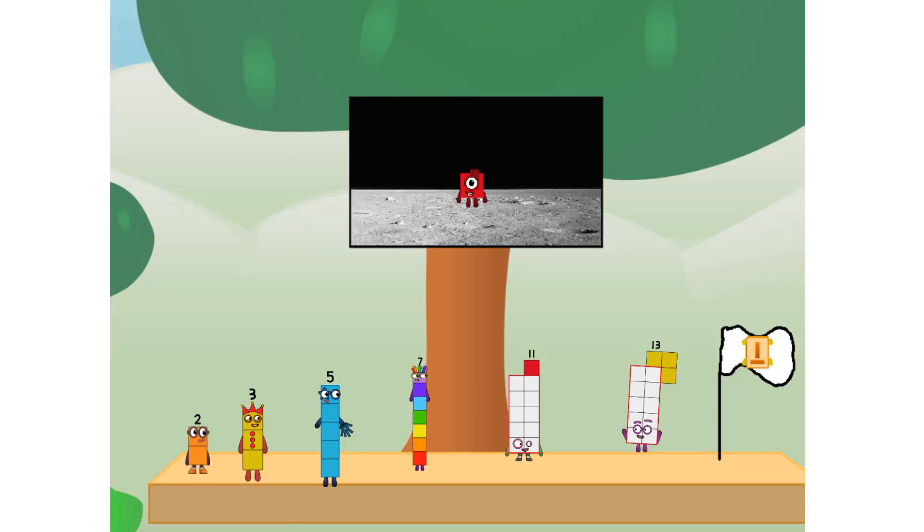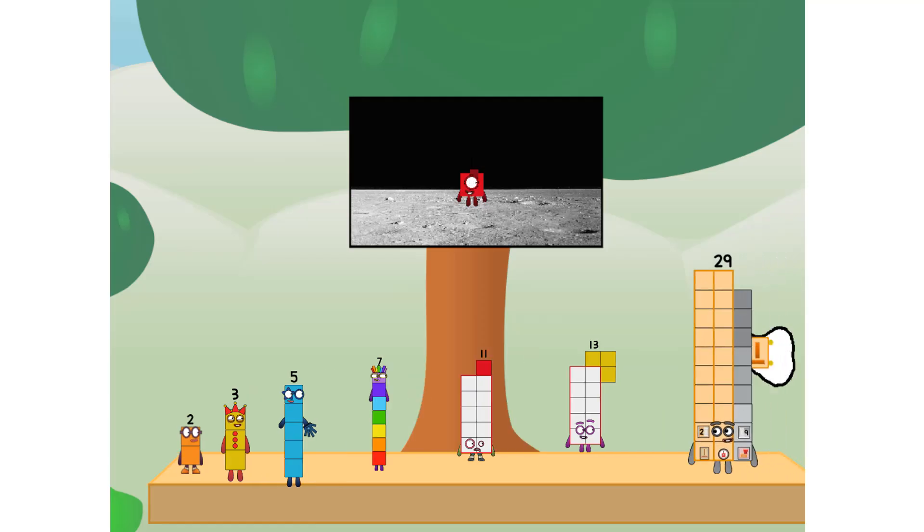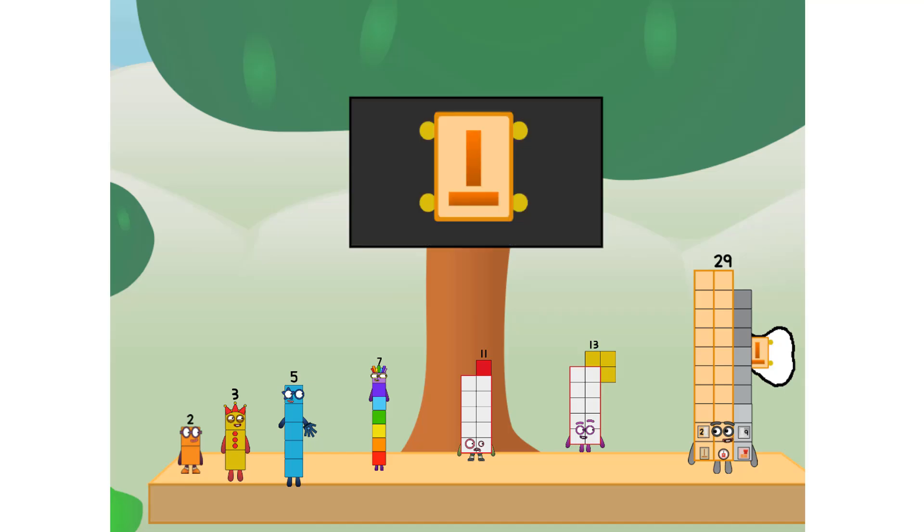We did it! The only thing left now is to plant the Prime Club flag. Numberland, we have a problem — I forgot the flag. Don't worry, little one. I'll take care of this. Twenty-nine. And I promise: no rockets. Prime power only.